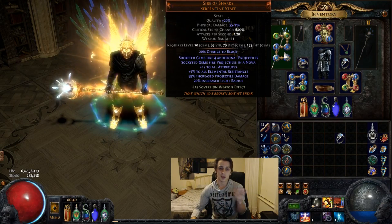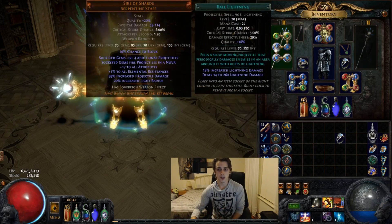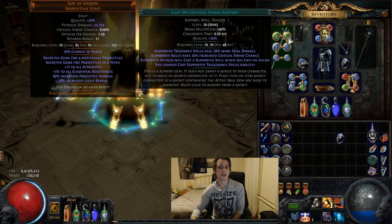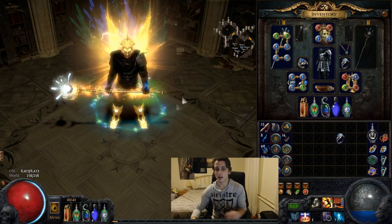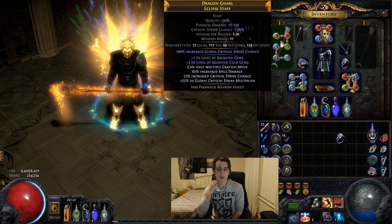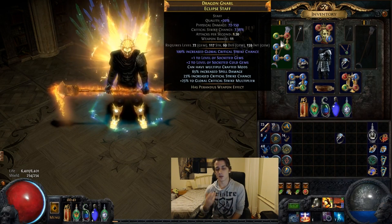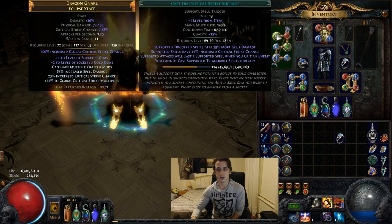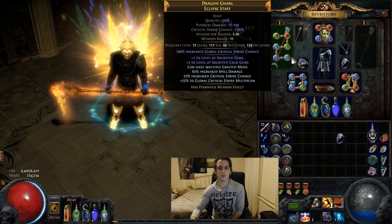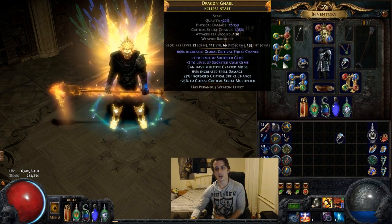The core concept is Three Dragons combined with a Sire of Shards to clear things with ball lightning using crit strikes, controlled destruction, and frostbolt attached to cast on crit and cyclone. That's our main clear. Then we quick swap to this staff — try and get plus three to cold if you can, and lots of spell damage goes a really long way. The boss setup is cast on crit, empower level four, cyclone, concentrated effect, vortex, and controlled destruction. You always leave concentrated effect in because this is single target only — clearing doesn't matter.